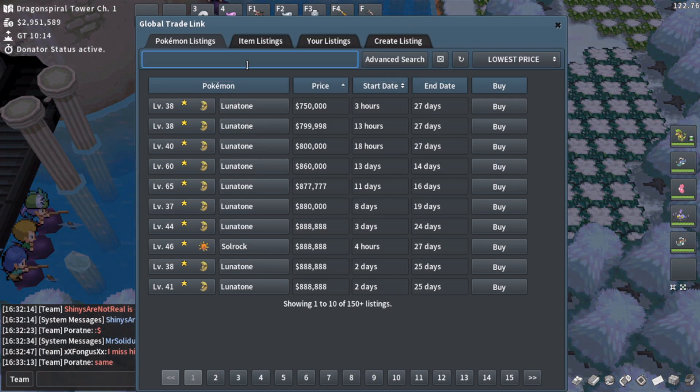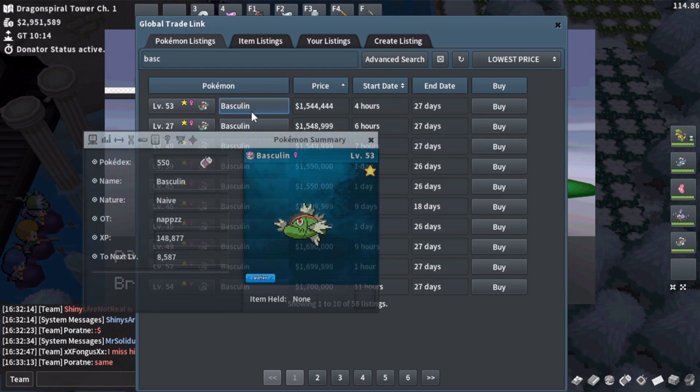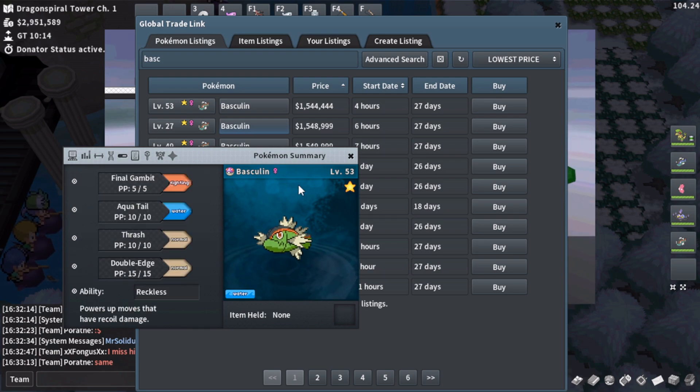It's one of the most common. You can also encounter them at really common locations, like at the Dratini spot at Dragon Spiral Tower. It's one of the most hunted shinies in all of Pokemon. There's tons of shiny Basculin out there.